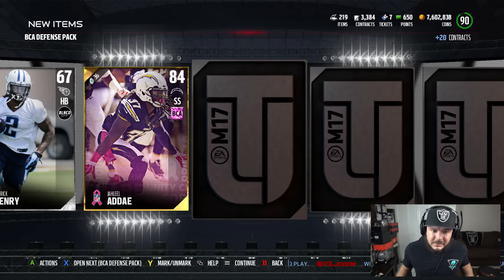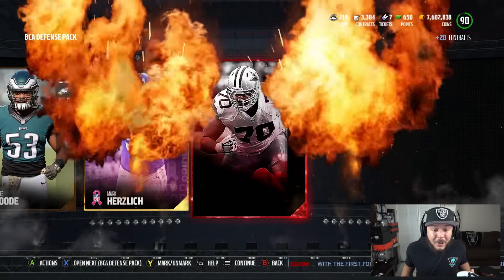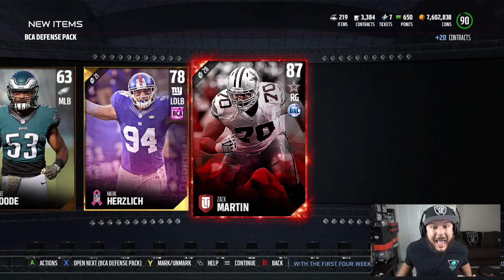Going to go ahead and get a David Harris right there — $7,000 a pop. I'm seeing coins! Every pack, double elite! And we're going to get Zach Martin as well.